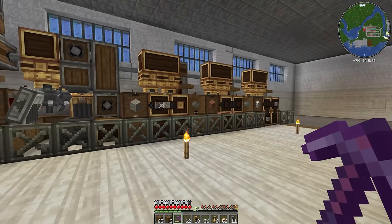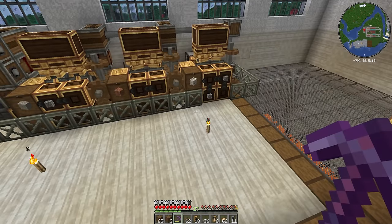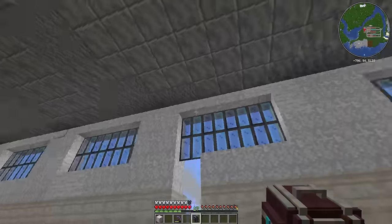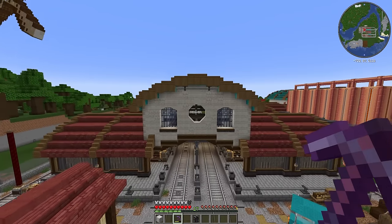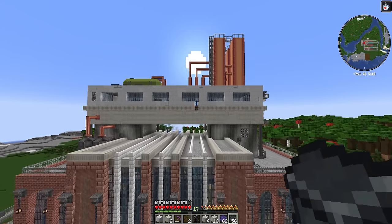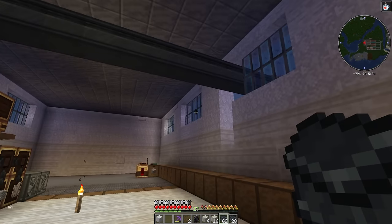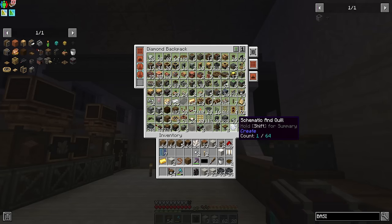Now I need to figure out how to get these blocks over to the warehouse. I've got an idea that may be silly but could work — maybe it's time for an aerial delivery system. Something fairly simple with monorails and shipping crates that pulls in here, loads up on stuff, and goes back down again. Let's start by making this hole a little bit bigger and getting a monorail line in. I think I've got it in line with the building.